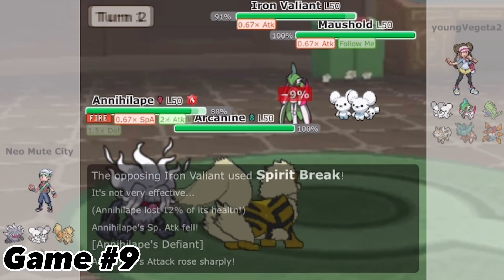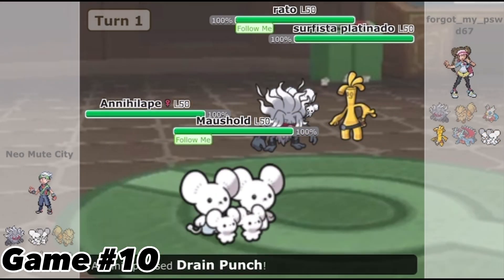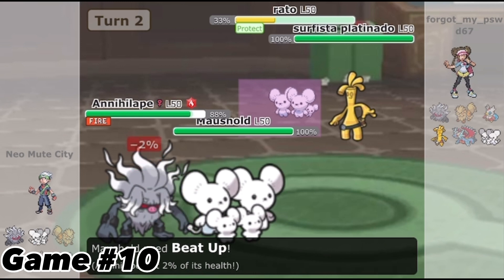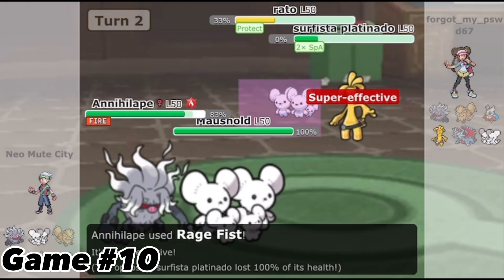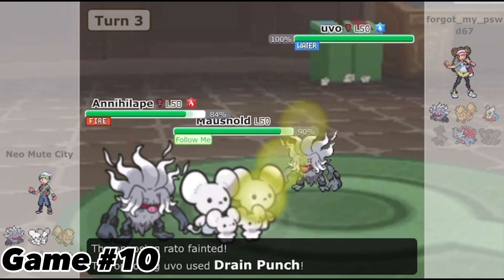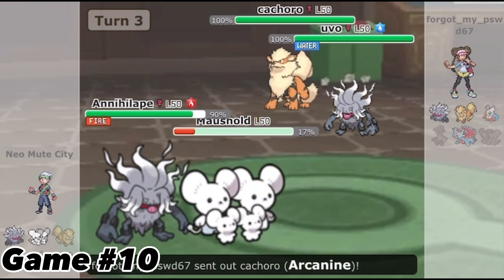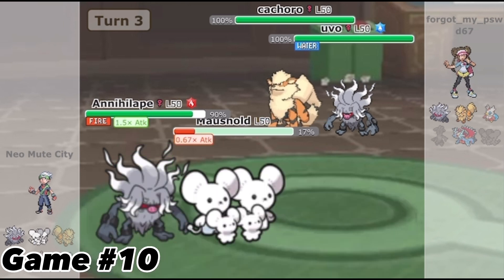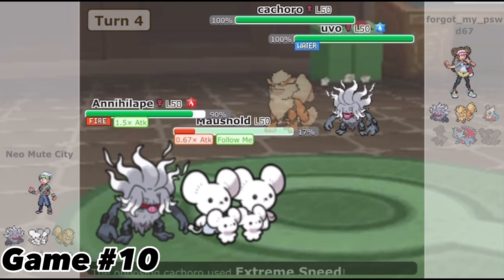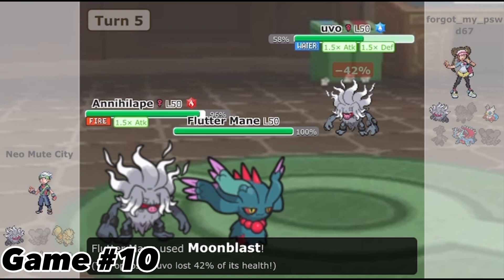Game 9 would be the game that ends in two turns. Game 10 would start out well as I outplay my opponent two turns in a row, with the second turn me Terastallizing and taking out Goldenglow. Murkrow ends up tanking attacks from the opposing Murkrow and I take out their own Murkrow. This person was bold enough to bring an Intimidate mon into a Defiant mon, so Arcanine takes out Murkrow but I take out Arcanine right after. Flutter Mane and Annihilape are able to take out the opposing Annihilape and we win the game.